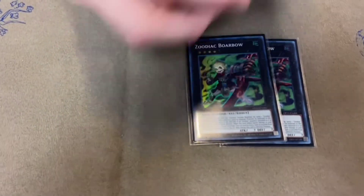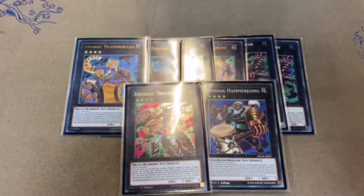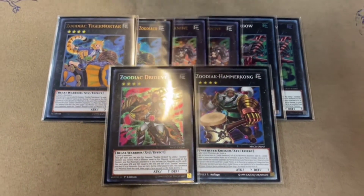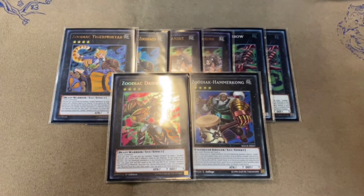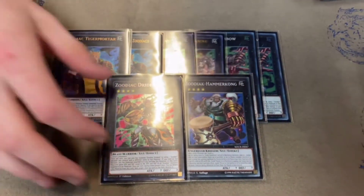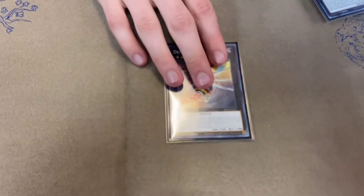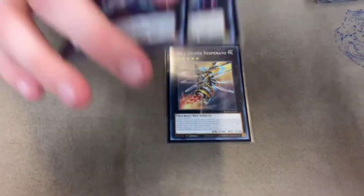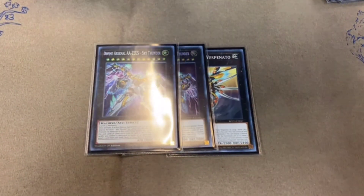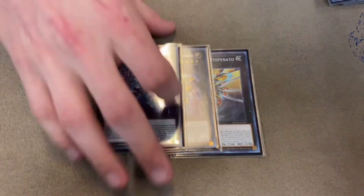For the Extra Deck Zoodiacs: two Borrelload, two Chaconine, two Tiger Mortar, one Hammer Kong, one Drident. I see a lot of people playing three Chaconine and three Borrelload, but I'm well-reserved with my Zoodiacs — this is the right amount since you need space for Eldritch and other things in the package. One Vespinado — this card's absolutely bonkers. Two Zeus — I don't think you need three, but this card's absolutely crazy, especially when you overlay it with six materials and use it three times.